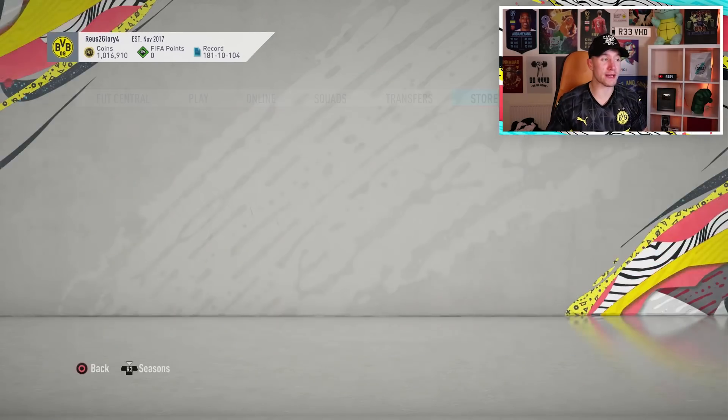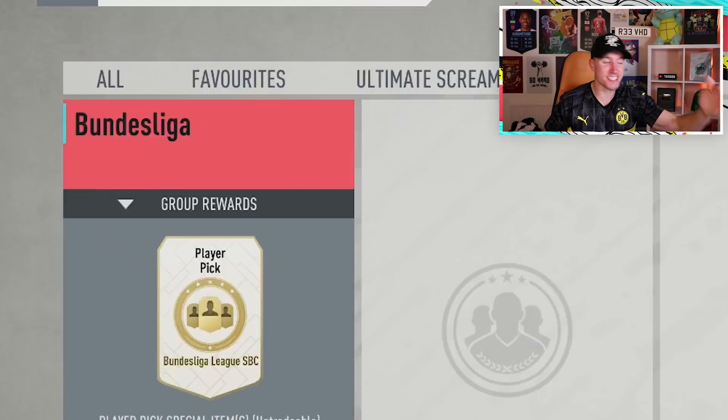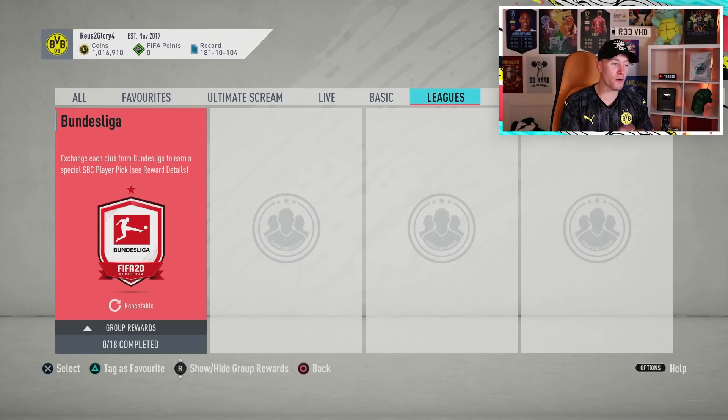The Team of the Week looks absolutely mental. Not only have EA dropped the Team of the Week, but they've also - this is huge by the way - brought back League SBCs, and the first one is the Bundesliga. If I wasn't doing gold upgrade packs thinking I can just get rid of these players because League SBCs are not coming back to the game, I probably wouldn't have done as many as I did.